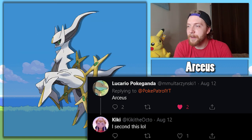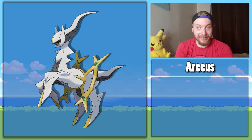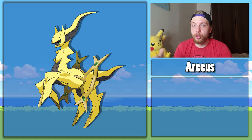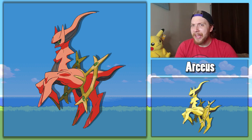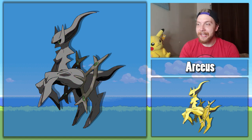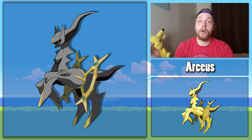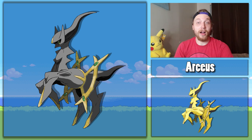Lucario Pokegonda has asked me to fix Arceus, the god of all Pokemon. That's quite the task. Looking at Arceus' shiny — which one of you pissed all over god? I get that it's probably meant to look like a golden god, but all I see is urine. My initial instinct was to make him red, but looking back I feel like it doesn't do Arceus justice. So I revised it and made him black instead — two versions: one where his gold decals are also black, and one where the decals remain gold and only his body is black. Hopefully one of these looks good, but if not — it's god, you can't really improve on god.